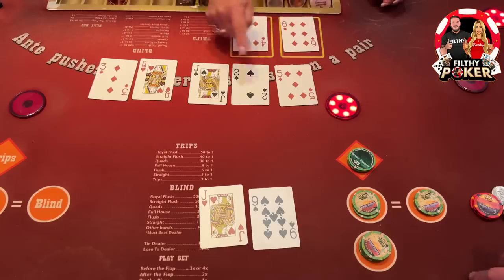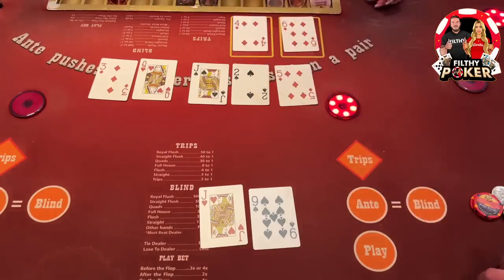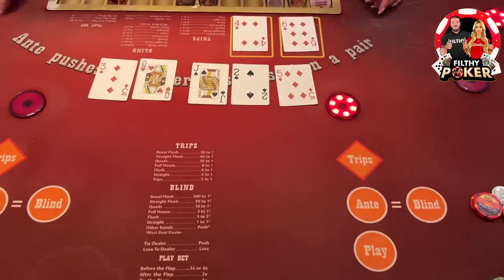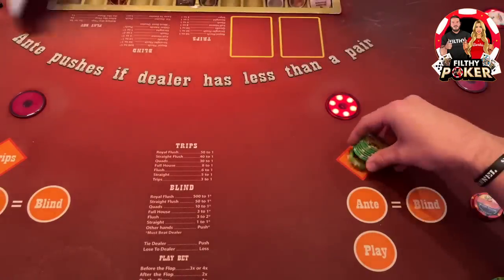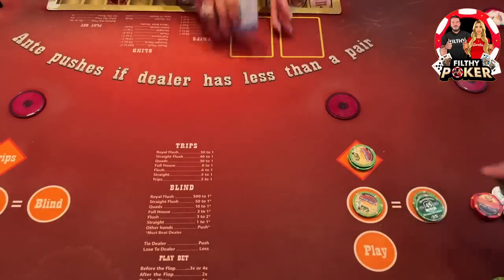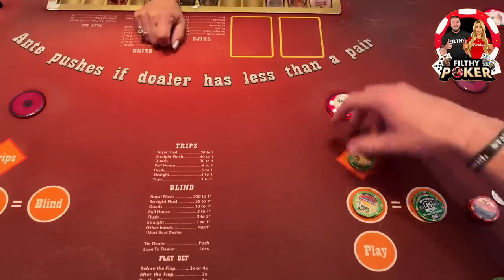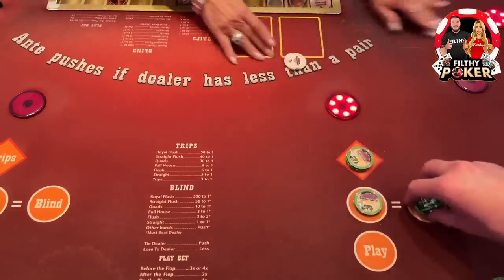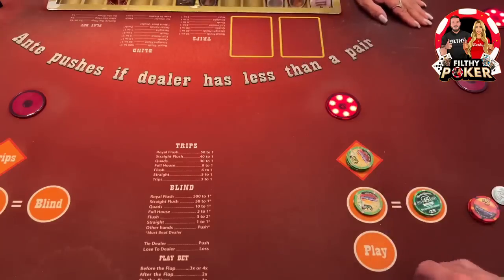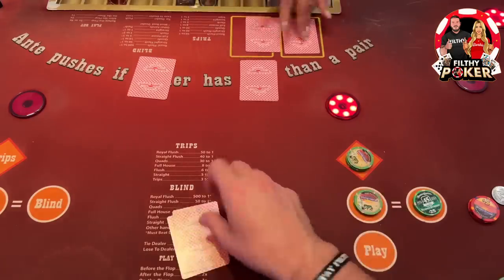Oh no, she's got a straight — we did it again. Oops, almost a straight flush — we needed a two of diamonds. We'll try one more with those hands. Filthy Slots channel — check it out. We've got crazy videos, $250 dollar spins, arguably the best $250 spins on YouTube.